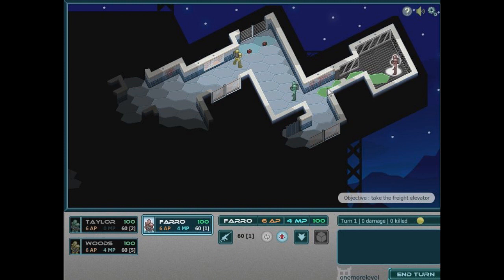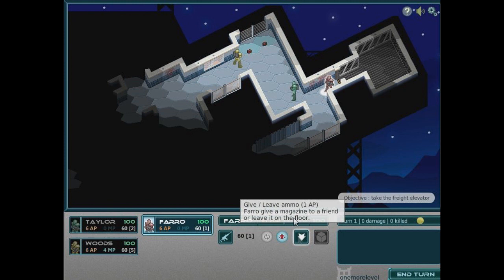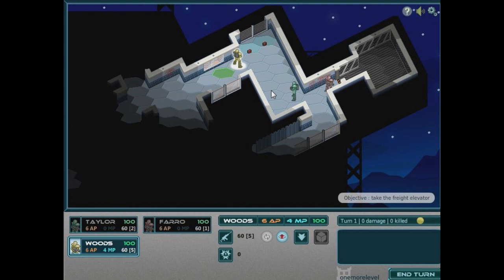Right, so let's head out then. We've got Farrah here, heavy weapons expert — doesn't really have much of a heavy weapon at the moment, he's just got a basic machine gun. But what can this guy do? Woods. We'll keep them together for now. End turn.